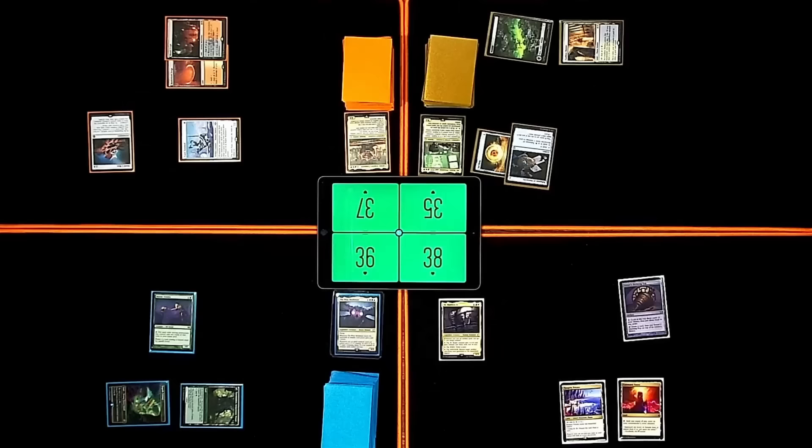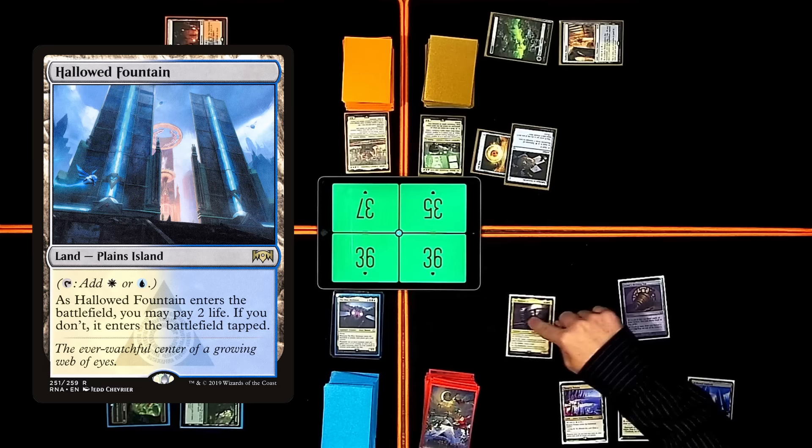Untap. Draw. Marsh Flats is land for turn. Fetching — grabbing a Hallowed Fountain, coming in untapped. So I can cast my Commander. It's a race to the bottom.